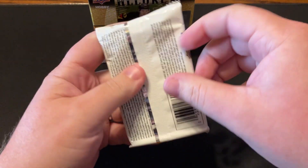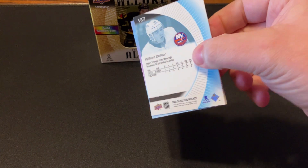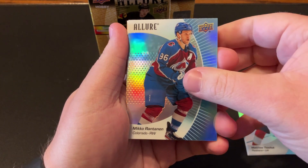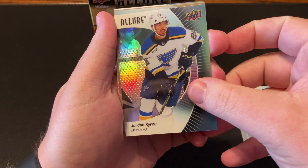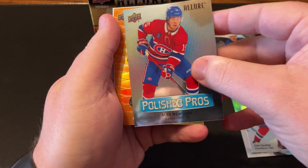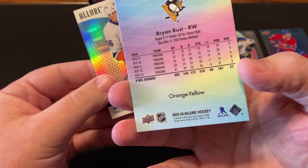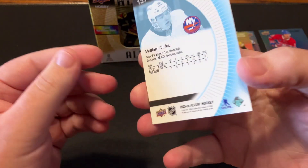First pack. Cairo, Kachuk, Rantanen, Cole Caulfield. I think this is a Black Rainbow — yep, Black Rainbow Cairo. Polished Prose of Alex Newhook. We got Color Flow of Brian Rust, Orange-Yellow. And William DeFore rookie — that's just base, I think.